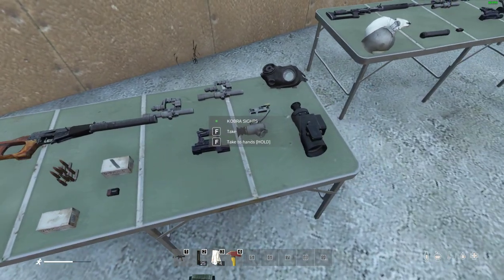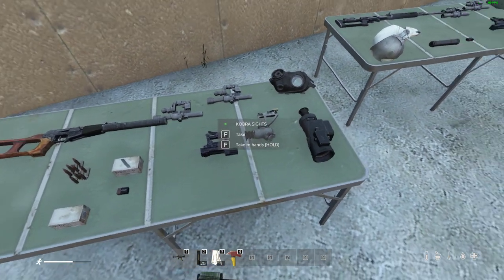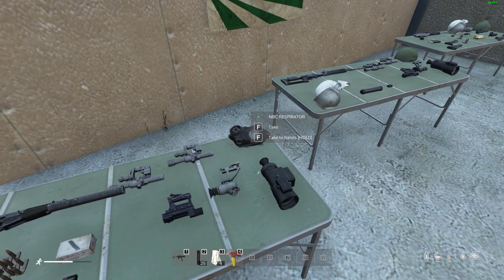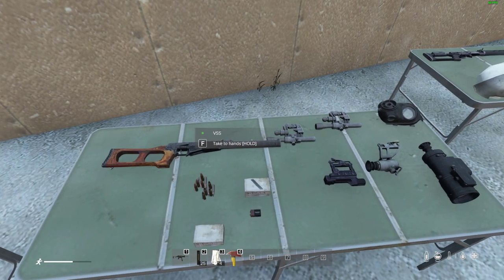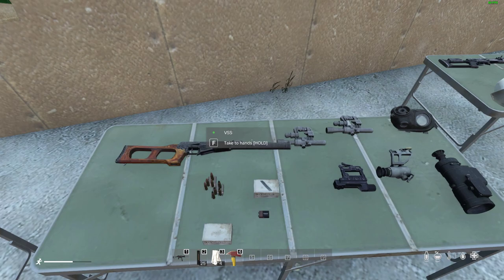The contaminated zones on Chernarus include Rify up in the north and Pavlovo military base to the south — these are permanently gassed areas. To have a chance at finding the VSVal you'll really need an NBC suit. It's a super rare gun but very worth hunting for.